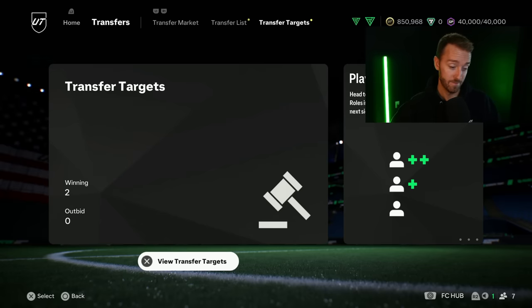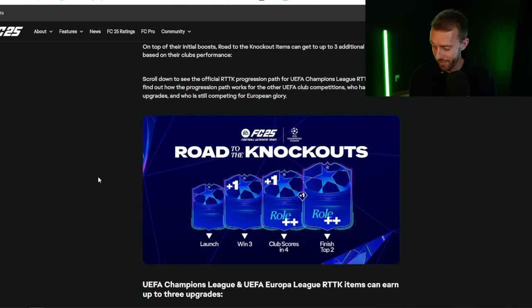Now let's talk about Road to the Knockouts — this is one of my favorite promos every single year. These live cards are so fun to trade and it's big-time news because we have games today which could bring the third victory for Champions League clubs. With the new setup, this is how they get upgraded: from launch they have their card, a plus one boost happens at three wins. Today is the third game week so three wins is possible. If the club scores in four separate matches, they get another plus one and a role play style plus added. The final two teams finishing in the top two get an additional role play style plus.